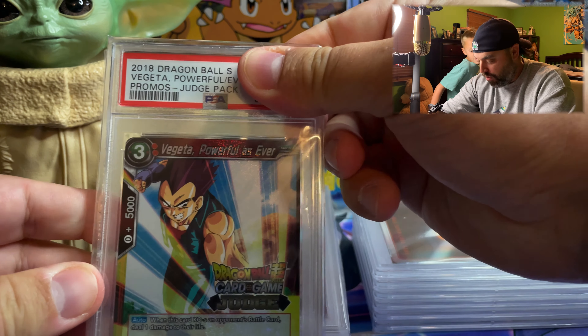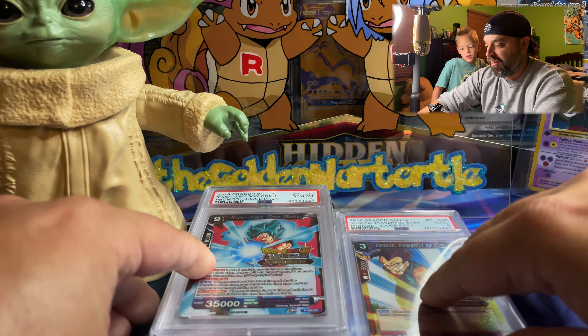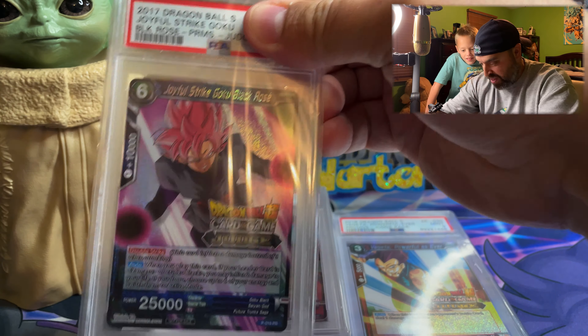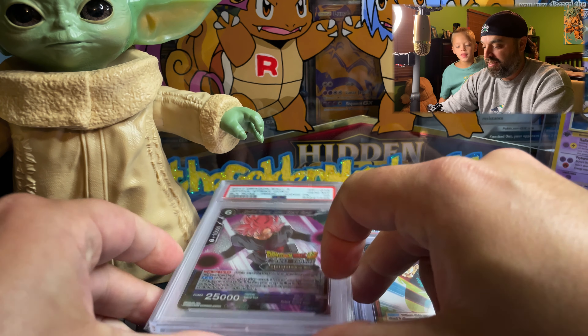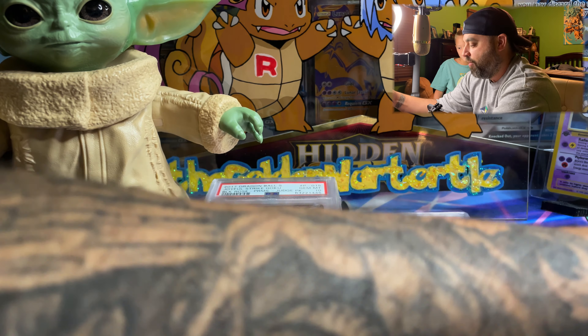All right, Vegeta Powerful As Ever — what do you think? It's my boy Vegeta. Mint Nine — our first Mint Nine, dang it. All right, next one — oh, this is a big one, another big one, come on. Gem Mint 10! Yes, that's another big one.